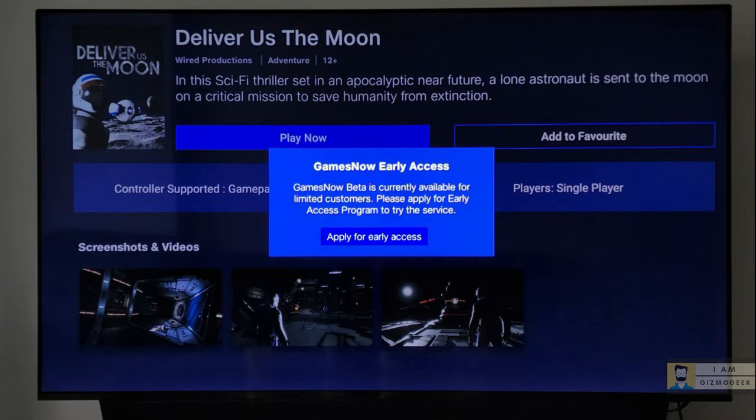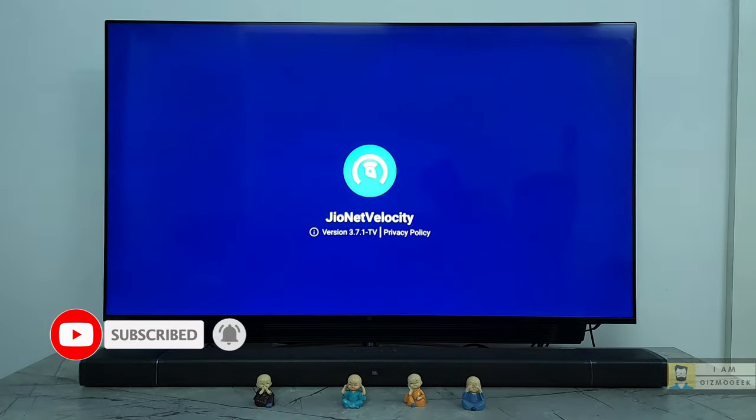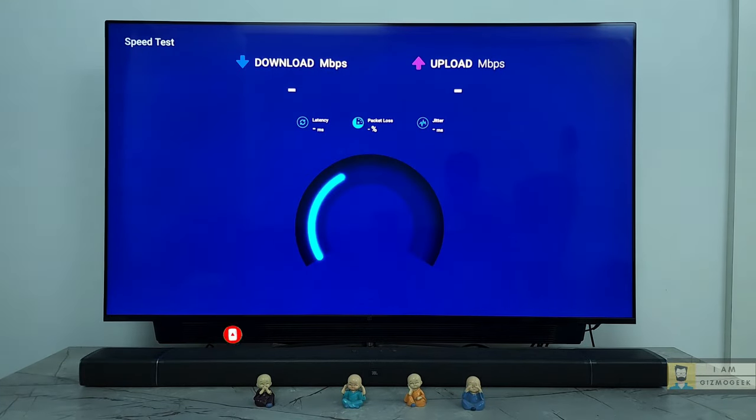When you click on play for the first time, it will ask you to sign up by entering your personal details like email ID and phone number. You will be getting confirmation pretty quickly. I'm not sure till when this beta testing will be continuing, so I suggest trying it as soon as possible before they start charging for it.